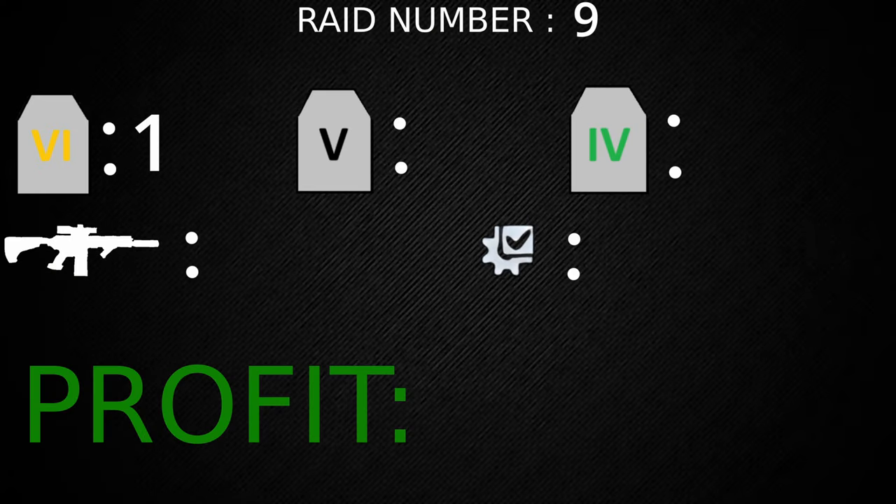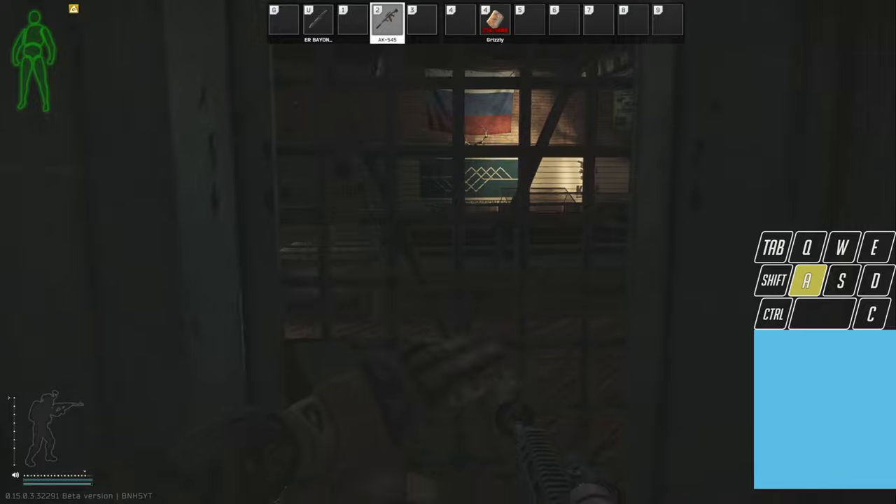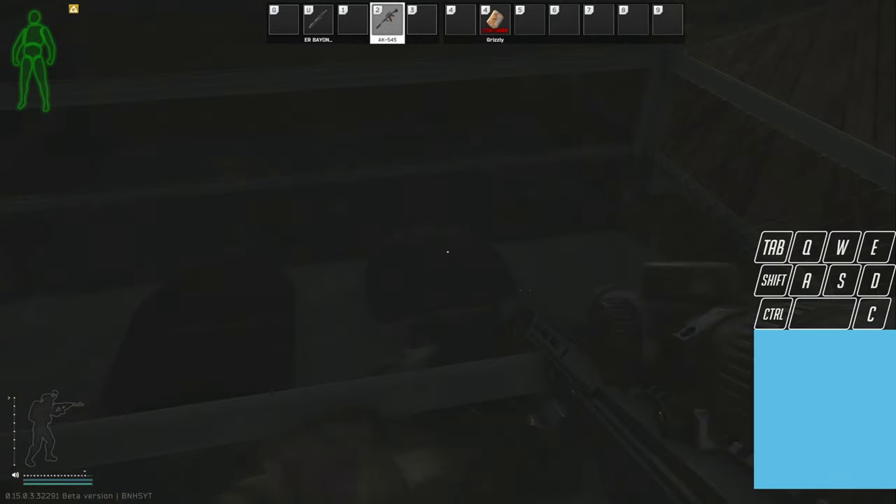Raid number nine we got one tier six, no tier fives, and no tier fours. We got three guns and ten attachments for a total profit of 510,000 rubles.